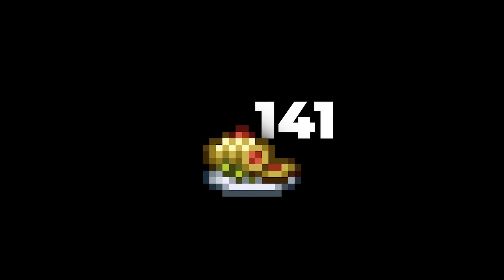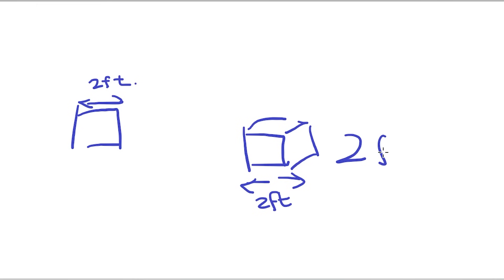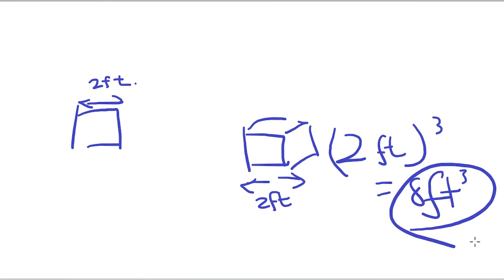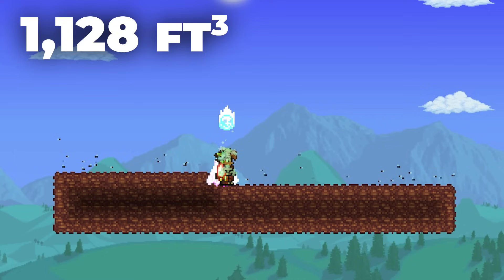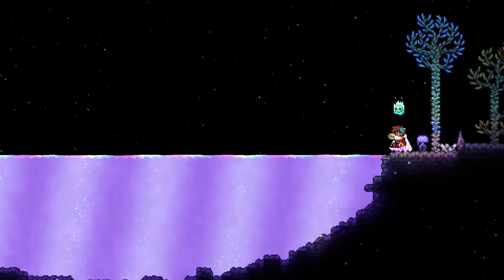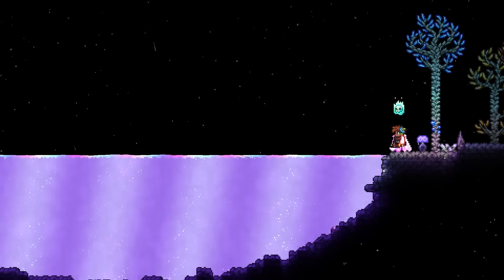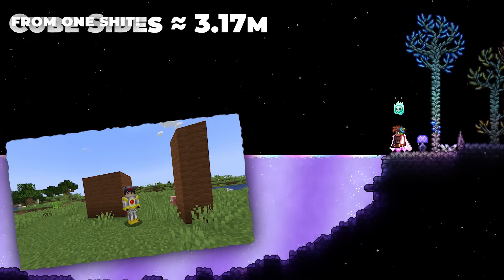But how much Poo is 141 blocks of Poo exactly? Well, knowing each block is 2 feet wide and assuming that each block of Poo is actually a cube in three dimensions, we can say that each block of Poo is equal to 8 cubic feet in volume, or 0.227 cubic meters. So our 141 blocks of Poo add up to 1,128 cubic feet of Poo, or almost 32 cubic meters. To put that into context, that means every time the Terrarian consumes a Golden Delight, they would excrete enough waste to form a cube more than 3 meters wide on each side. Incredible.